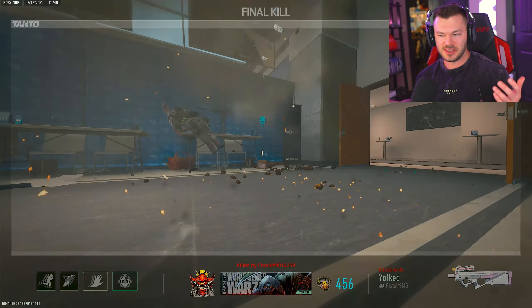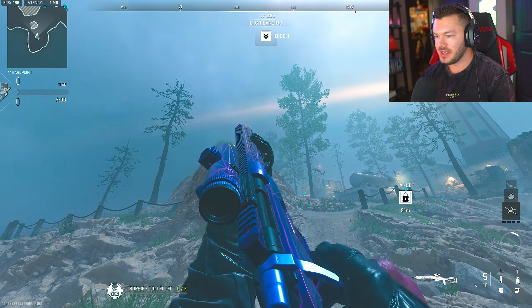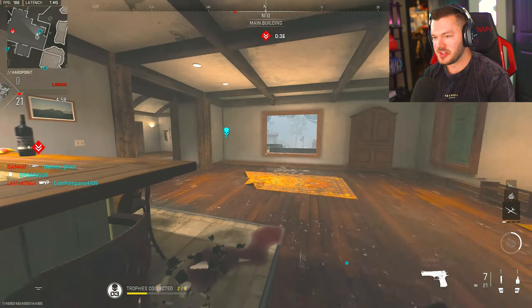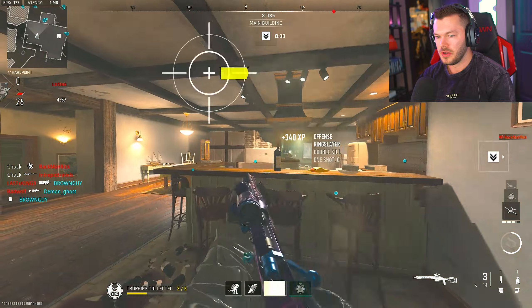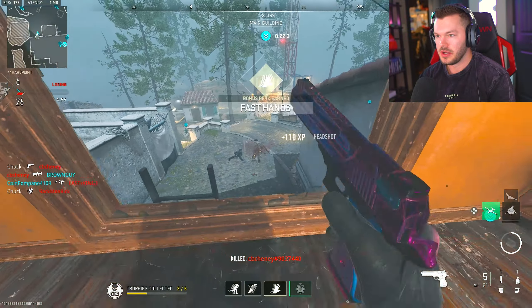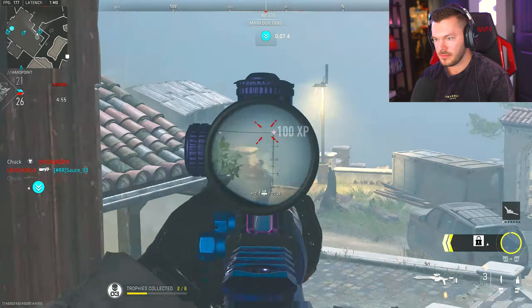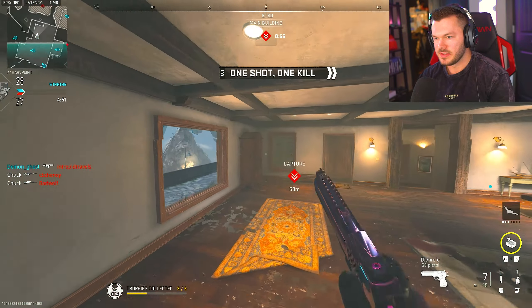The final bundle we've got today is this beautiful SPX along with a pretty sick secondary — this Deagle right here. It's only like 1,200 COD points, by far one of the cheapest we've had. I figured it'd be pretty fitting to use a sniper on this map since it's basically MW2 Estate. Last time I played I was trying to use the Intervention and that was a crazy zoom-in scope — just not it. I'm already frying and I like this. There we go — that was a nice little cock shot right there.